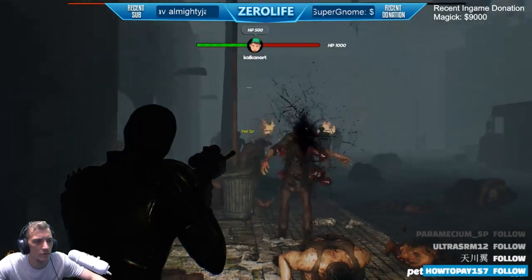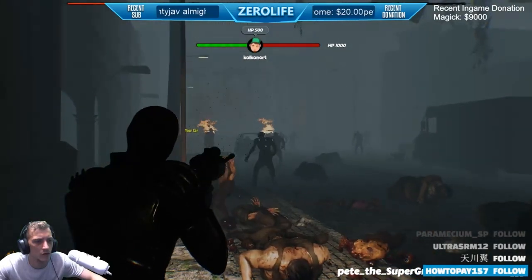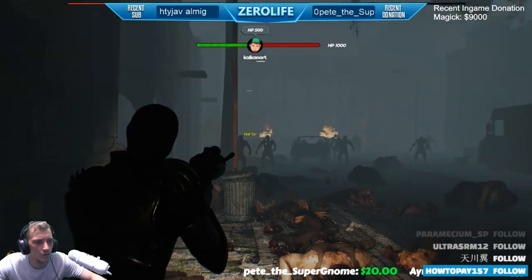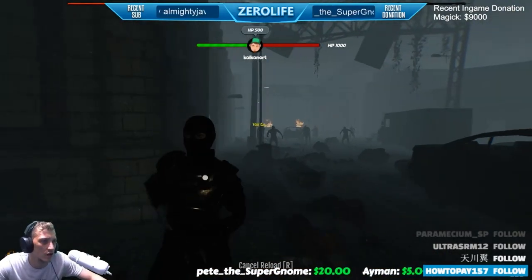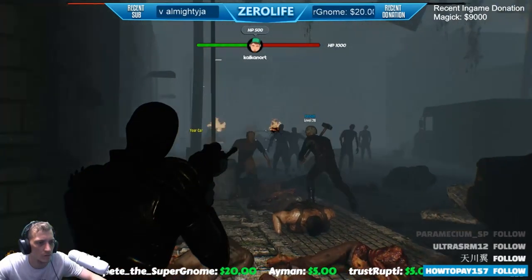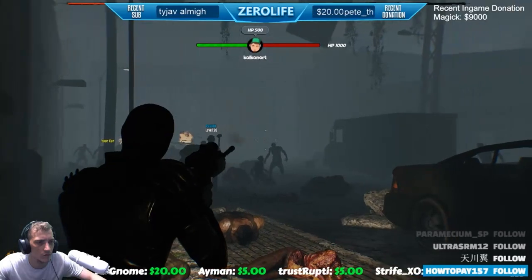When you hear the sirens, they only attack one outpost at a time, which is kind of a shame. I'm level 28 — I don't want to be going to a level one area killing zombies. I'd rather go to the level 20 area and do it. It'd be nice if all the outposts got attacked at the same time.